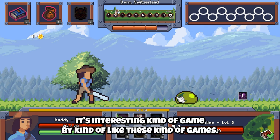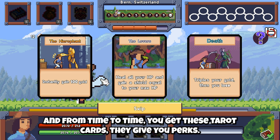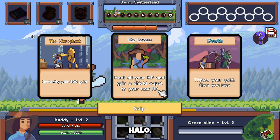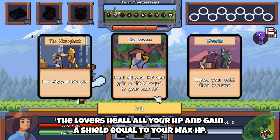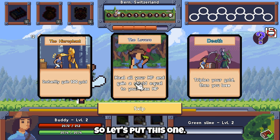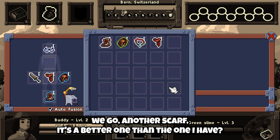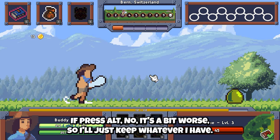It's an interesting kind of game — I kind of like these kinds of games. From time to time you get these tarot cards. They give you perks — for instance, this one gives you 100 gold instantaneously. Heal all. This one is the Hierophant — you still get 100 gold. The Lovers: heal all your HP, gain a shield equal to your max HP, or death triples your gold but then you lose. I don't really want that one. I want to continue, so let's put this one. I'll just keep clicking. And I got a scarf — it's better than the one I have. Actually no, it's a bit worse, so I'll just keep whatever I have.